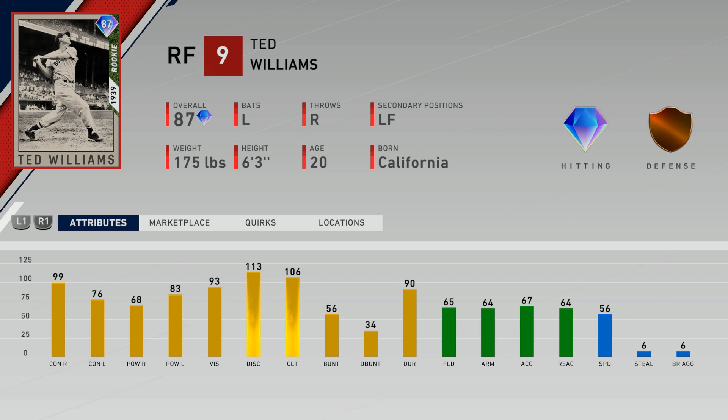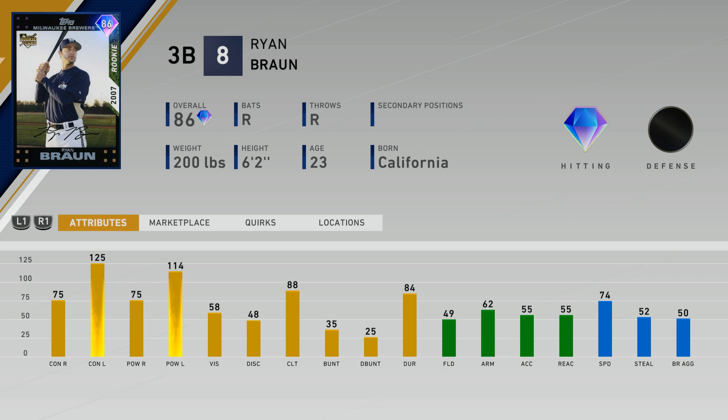You're able to choose between Ted Williams, Chris Archer, and Ryan Braun. I think Ryan Braun has got to be the pick. I'd also like to pick up Ted Williams. This Ryan Braun is definitely the move — 125 contact with 114 power against lefties. The vision attribute doesn't really matter as much this year, and this card is going to be amazing especially with runners on base facing a left-handed pitcher. 74 speed is pretty good. I would never use this card on defense with 49 fielding, but as a bench bat I'm definitely going to try him out in ranked seasons and possibly upcoming events.